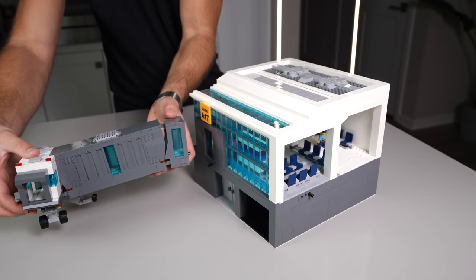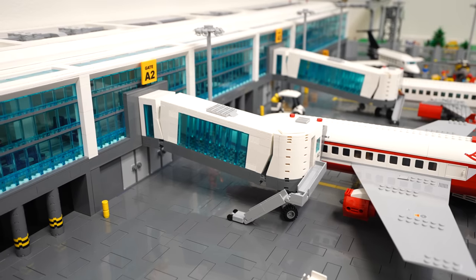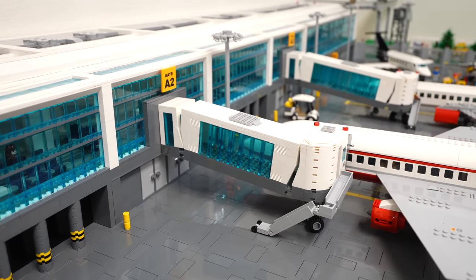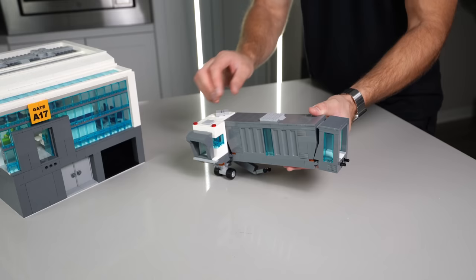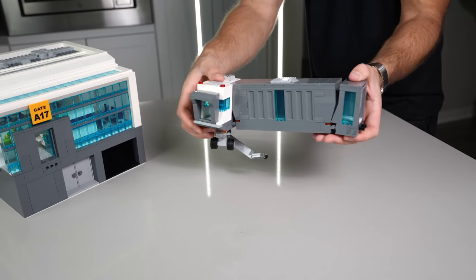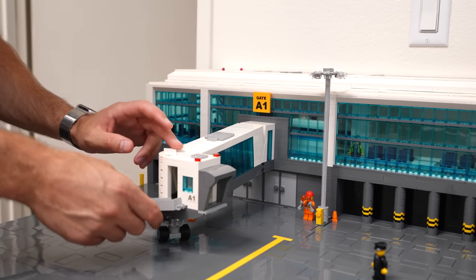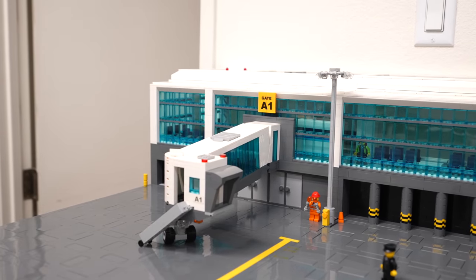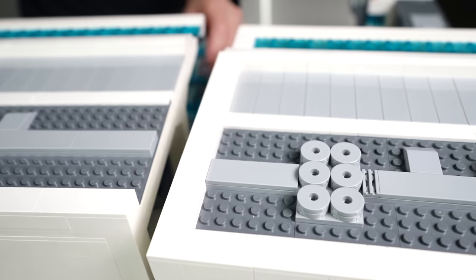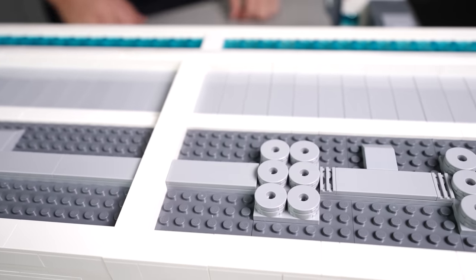Our first gate featured more of a corrugated exterior, which is common with older airports, but for this build in particular, we wanted to go with the glass modern look. Just like our other gate designs, which are fully detachable, adjustable, and accessible with the roof coming off, these also feature the same capabilities. It's just a different aesthetic, but they also attach to the airport very easily. The gates connect to the main terminal building, and all of the terminal sections are completely modular, which is a super cool feature of this build.